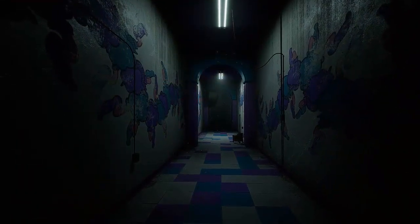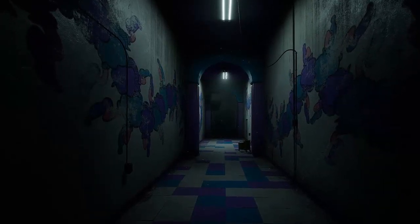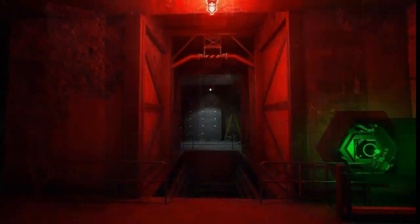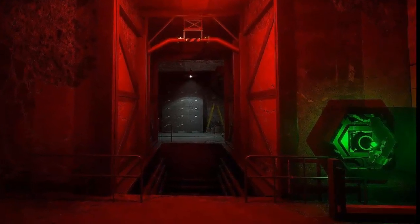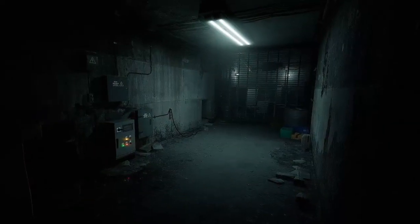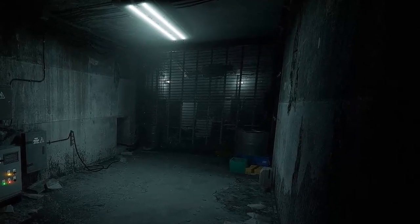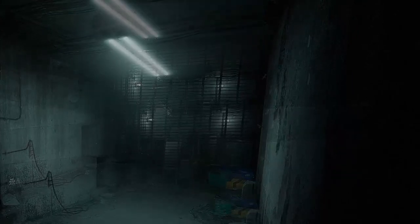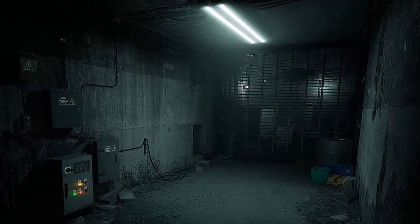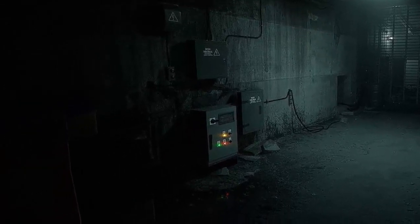En la siguiente imagen podemos ver un pasillo o un corredor muy escalofriante, donde en las paredes está dibujado ese gusano o oruga gigante que pudimos ver en el tráiler del capítulo 2 brevemente. En la siguiente imagen solo vemos una habitación roja y al final de esta, una especie de archiveros. El screenshot siguiente solamente nos muestra un ducto de aire muy oscuro y tétrico. Por último vemos una imagen muy peculiar de una habitación de concreto donde parece que llevaban a cabo algunos experimentos, porque en el fondo podemos ver una especie de sillas y camas especiales que tienen cinturones para amarrar a la gente, así como lo que parecen ser cabezas de muñecas, mucha basura y una especie de panel de control con botones.